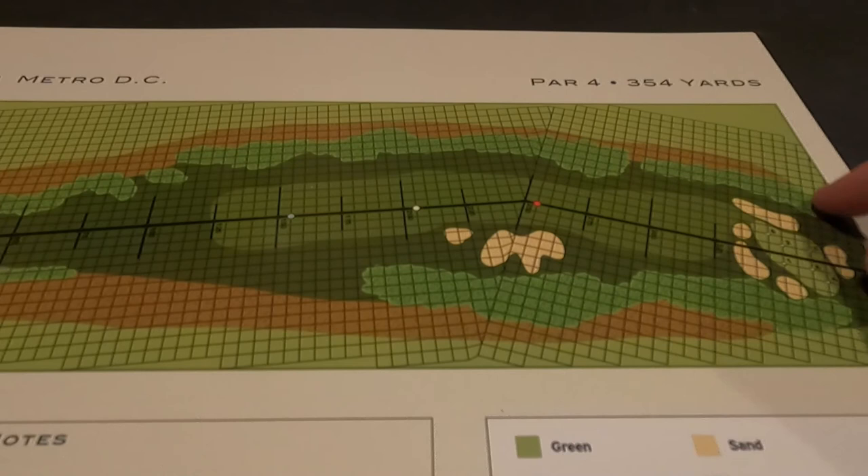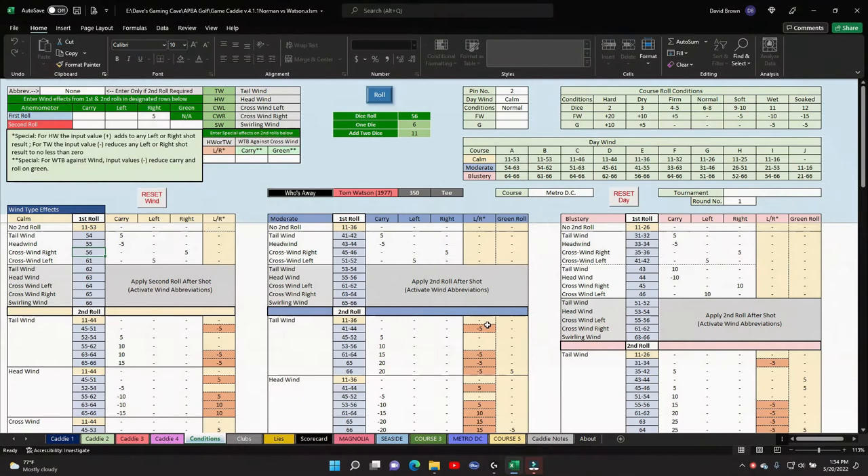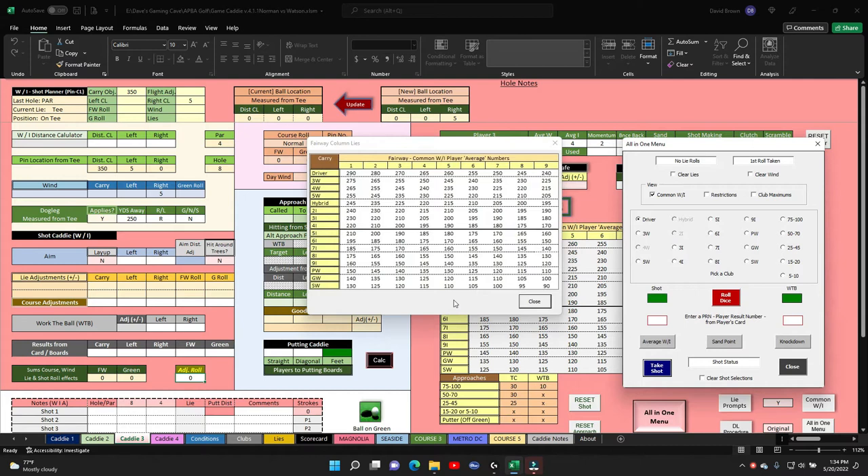We want to land up here around that 250 marker and then go ahead and get on the green from there. That's what we're going to try with both golfers — a little more room to the left. Control Q puts us on Mr. Watson. His wood is a four. He hits that three wood, it's going to put him right around 250. He's going to aim left five.